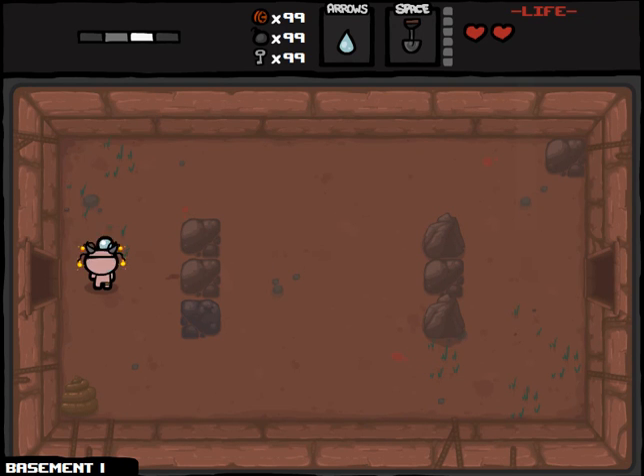Hey everybody, welcome back to Northern Lion's Challenge Runs on the Binding of Isaac. After the very quick one we had in the last episode with the blue candle, we're actually going to do another one that seems to be quick. It's called In a Hurry.